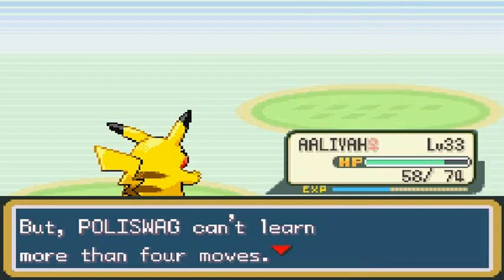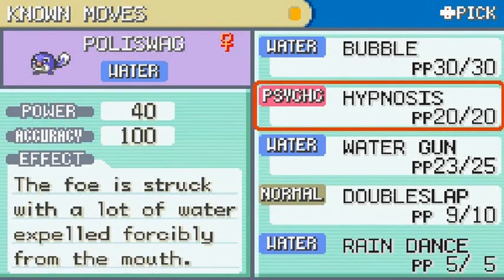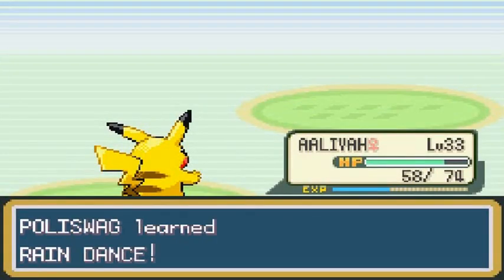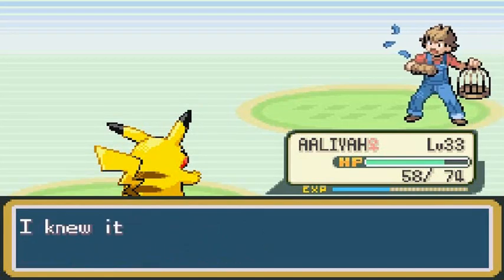Poliswag is trying to learn Rain Dance — what are the odds! Let's take away Bubble for the time being because I've got something planned. Poliswag learns Rain Dance! No more Bird Keeper Benny.